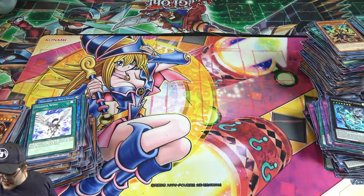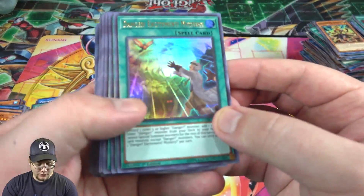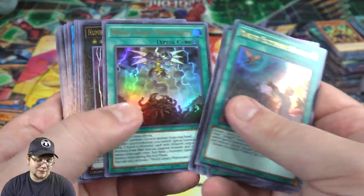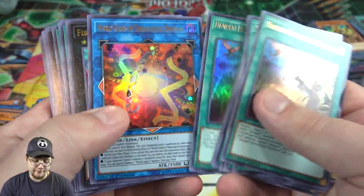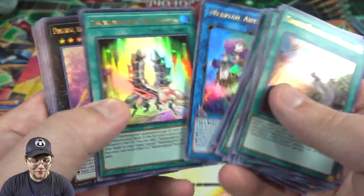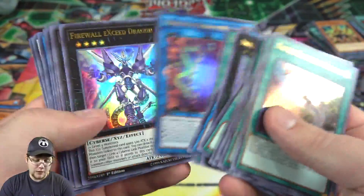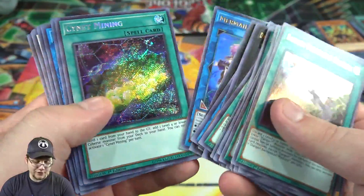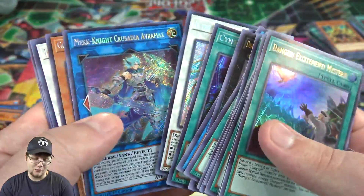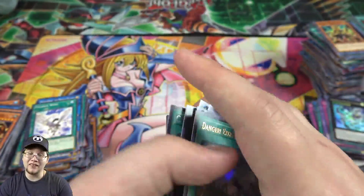Here is the first half of the case. We're going to go ahead and go through the ultra rares and secret rares — they're not in order, I'll organize them later. We'll probably do a full case recap later. We still have six more boxes tomorrow so I really hope you guys will check out that video too, because long videos don't always do well. I feel like we had a very good first half of the case — got a couple of Ghost Sisters, got my Cynet Minings, just need one more.